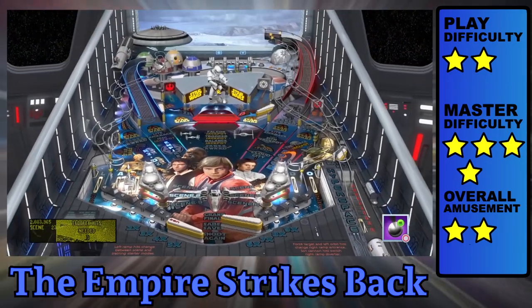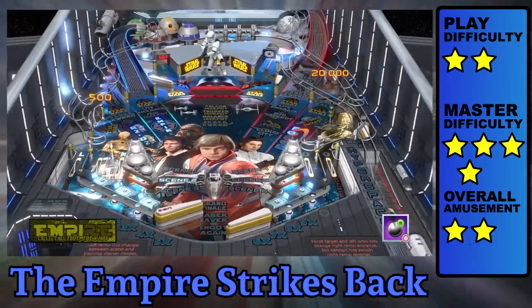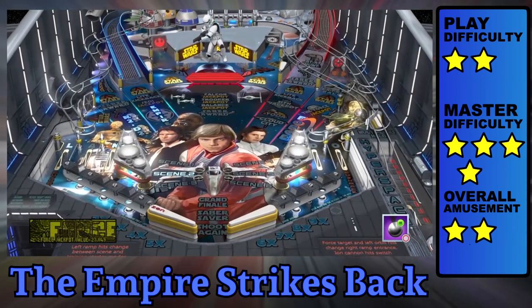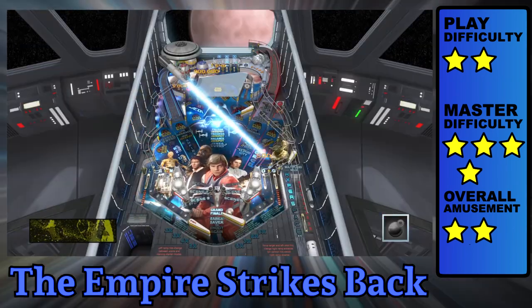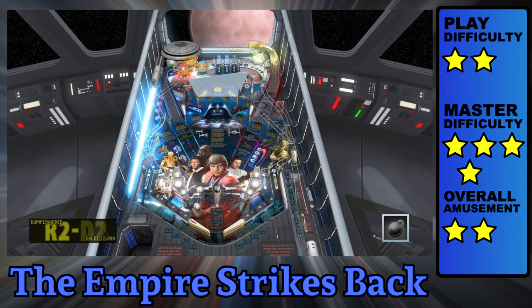Heads up on Scene 2 where you fight the stormtrooper: don't go for the lights, they're lying to you. Hit up the rightmost side and let the ball roll back to the kicker to strike the stormtrooper. The multi-ball times don't come enough, and when they do I'm already too frustrated anyway. The Empire Strikes Back is overrated.